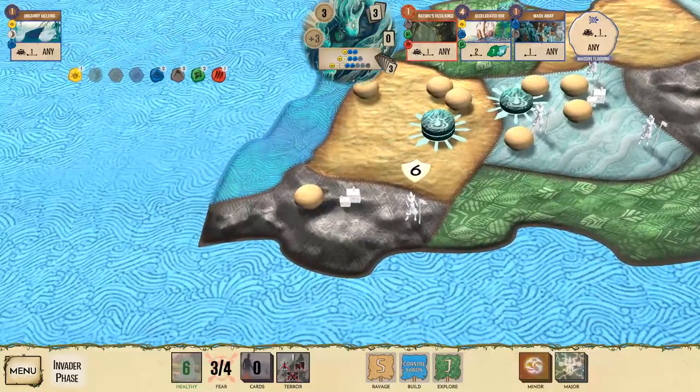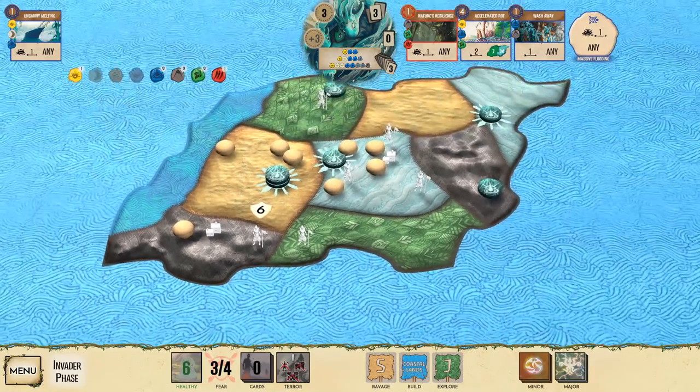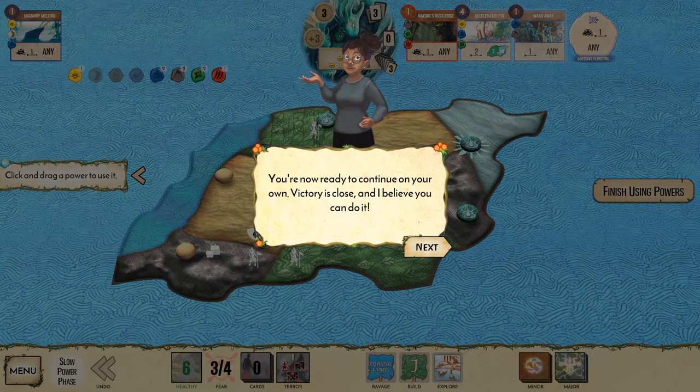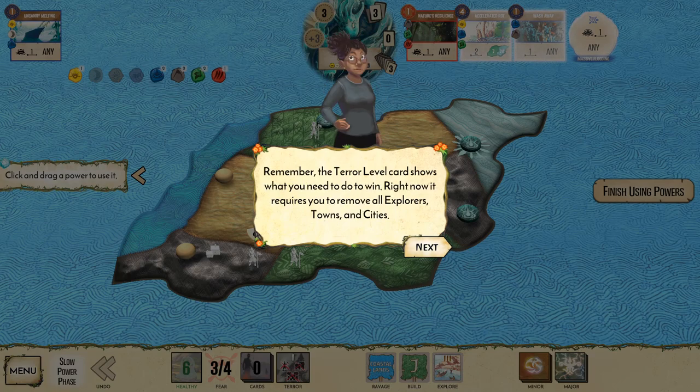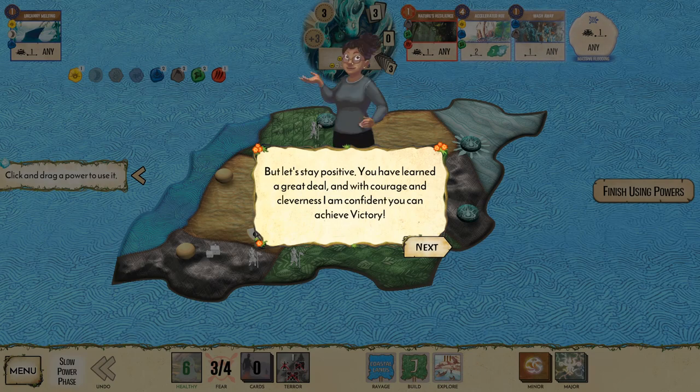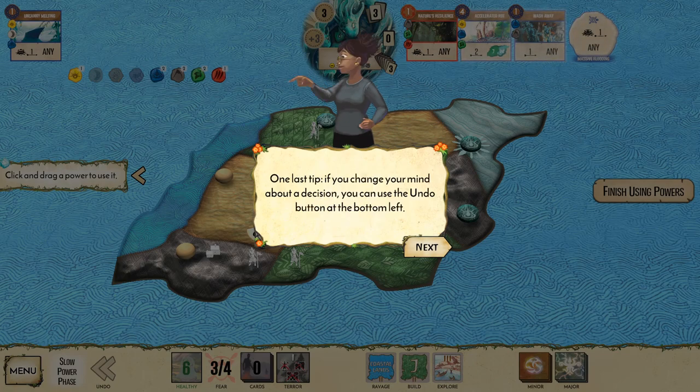By generating enough fear to reach terror level two, you only need to remove towns and cities — much easier. Beware three ways to lose: running out of blight in the blight pool, losing all your presence on the island, or the invader deck running out of cards. There are five cards left. Stay positive — one last thing: if you change your mind about a decision, you can use the undo button.